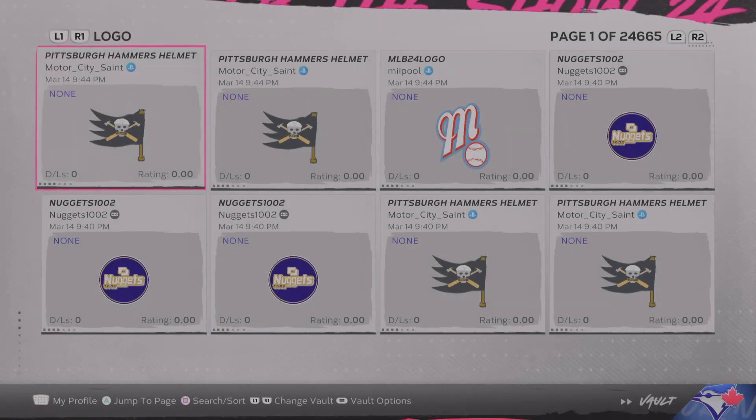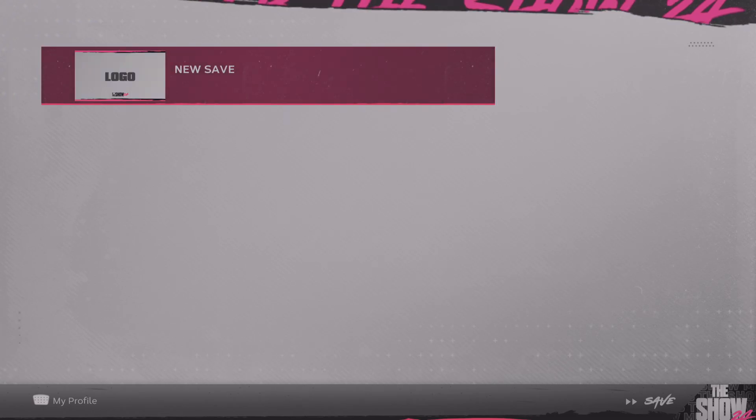If you want to use one, just press X and you can download it. We're going to use this Nuggets one — we'll download it. It says 'Logo Vault.' If you want to use more of the Nuggets ones you can rename them — add a 1 or a 2 depending on which ones you want. To do that, press R2 on PlayStation 5, select 'Create New Save,' and now it is saved into your downloads. The game just came out so it's a little slow because everyone is getting on the servers right now.